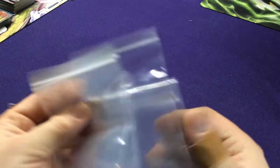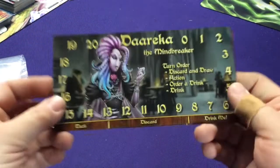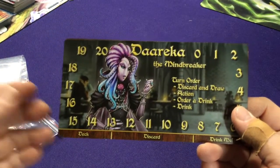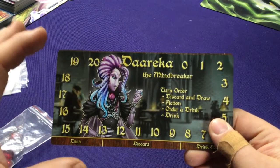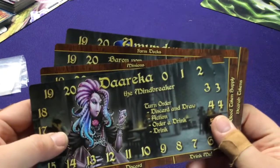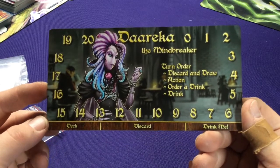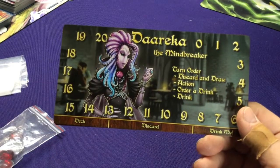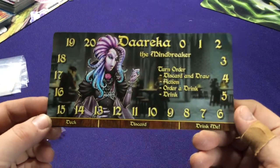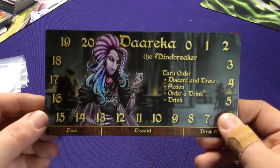We're going to get these big character boards. Every character before set number 5 just had generic boards. Set number 5 — the character trove — added personalized character sheets for everybody. So if you have one of the earlier sets, picking up set number 5, which also works as a storage box, will get you all these new ones. Anything afterwards came with these. They're really nice because they have a picture of the character on them.